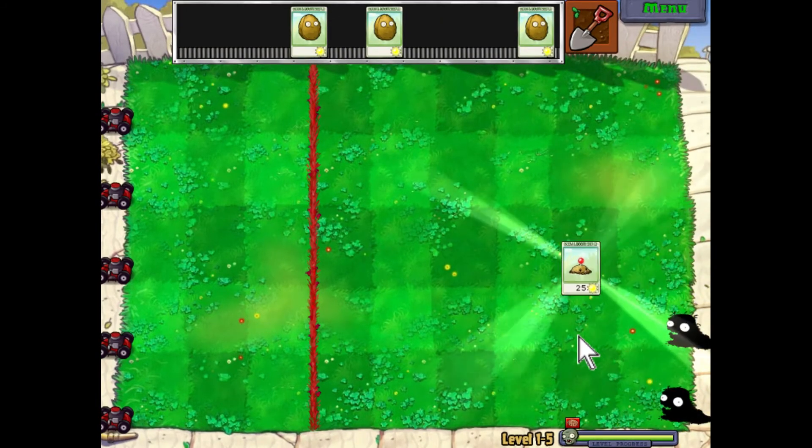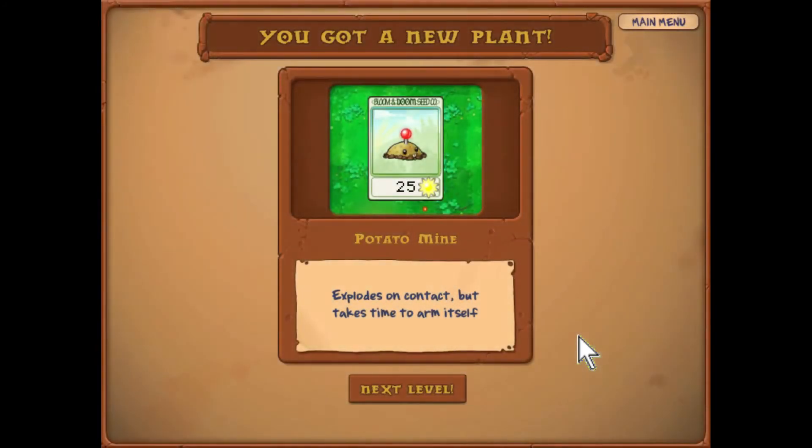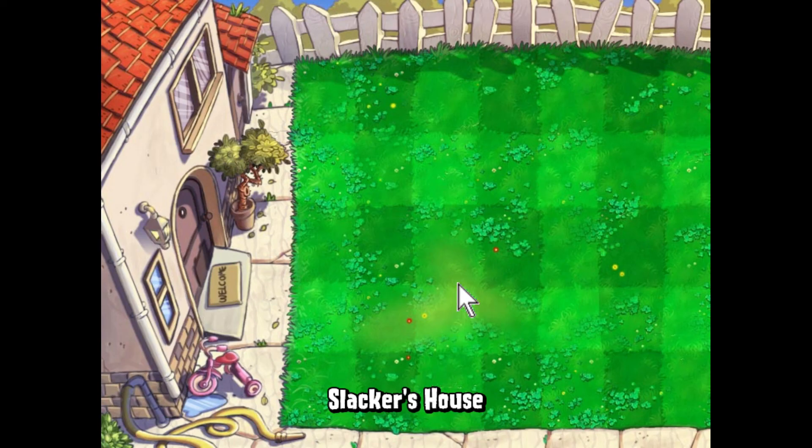We get one of my favorite cards in the game — the potato mine. It explodes on contact but it takes time to arm itself. I'll show you guys how to use it in the next level.